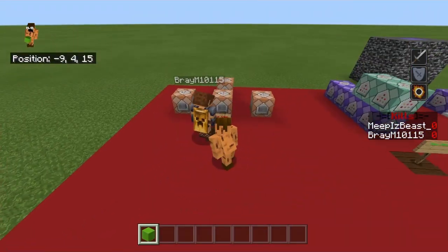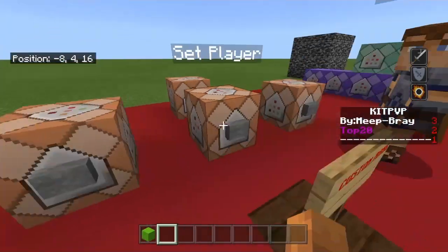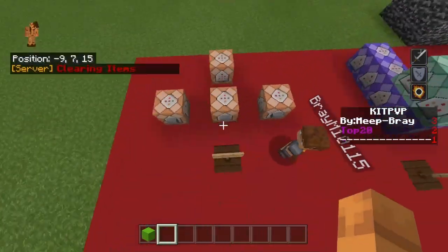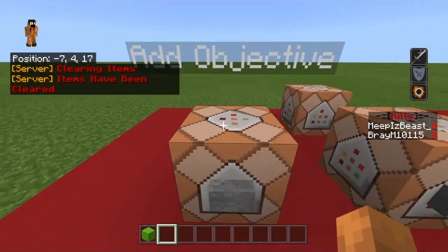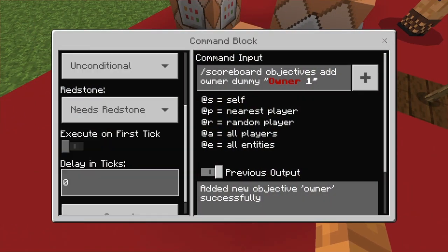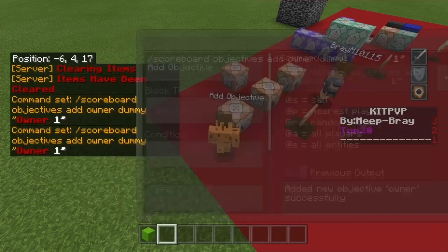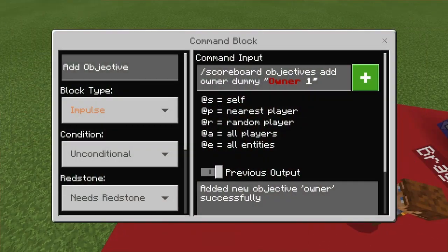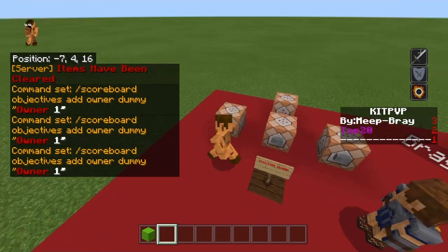Alright, so the first command is a custom rank, and I'm pretty sure he's putting the custom rank over me right now. This one you're only going to need like four commands. You guys can type all these in chat — these do not have to be in command blocks. The first one is an add objective. If you're not new to commands you guys should know how to do this. It's just scoreboard objectives add, then dummy or owner dummy, and then you guys can make it colored with the tilde and then tilde-four like that. That's going to add the objective 'owner.'